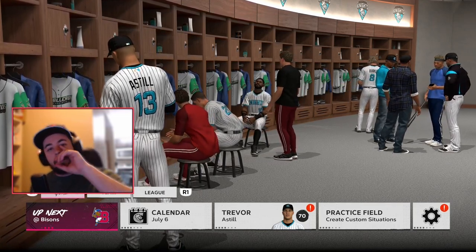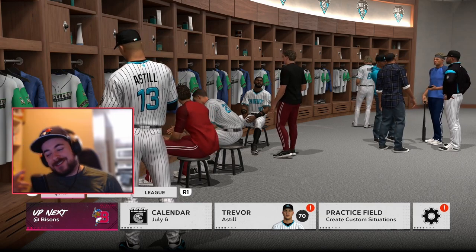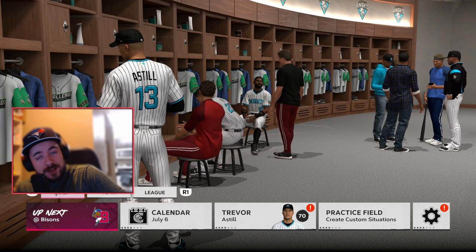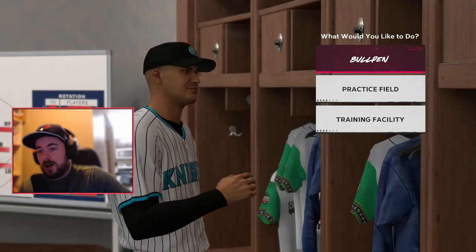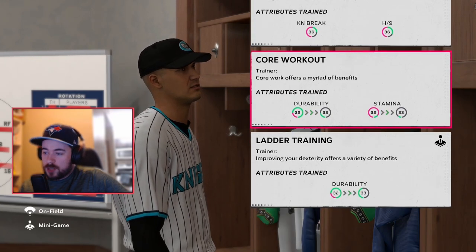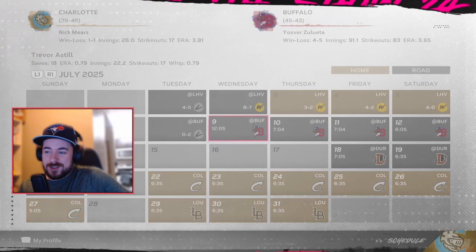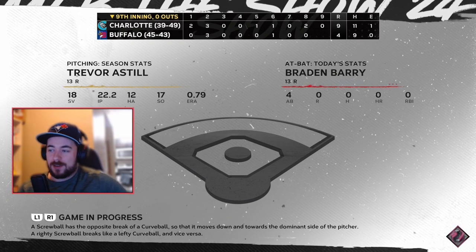Welcome back for episode 10 of MLB Road to the Show: Knuckleball Submariner, the Closer Edition. Just to catch up for everybody who hasn't watched the last two episodes — I traded to the White Sox, worked my way up from Double-A to Triple-A, learned a couple new pitches, and struggled with those. Those last outings weren't the prettiest, but I did wrap it up with a save.